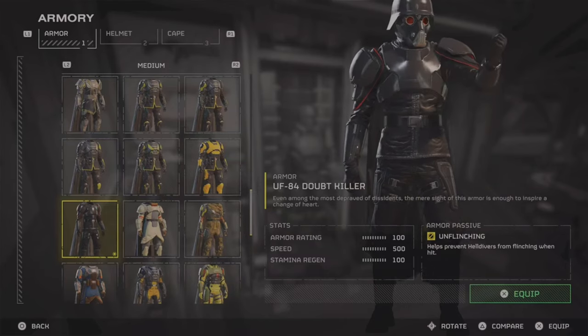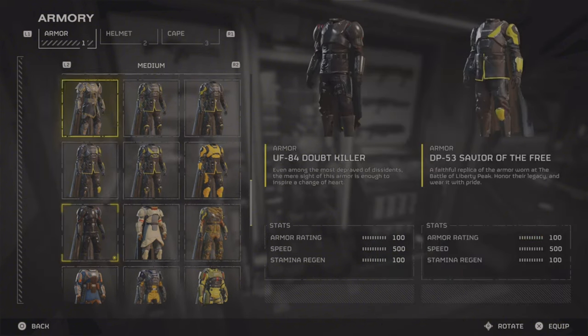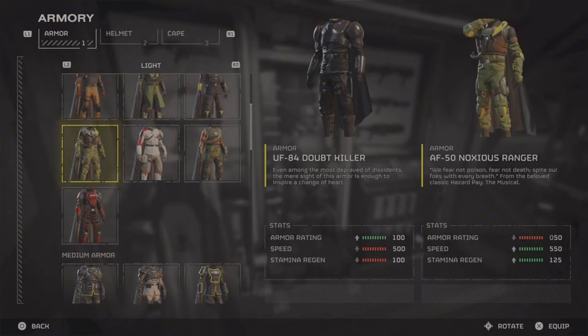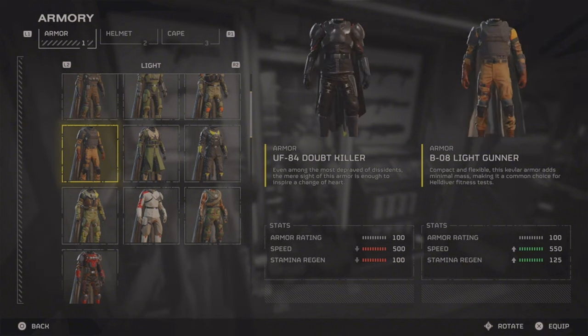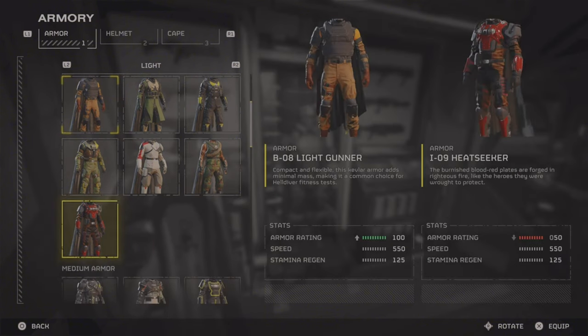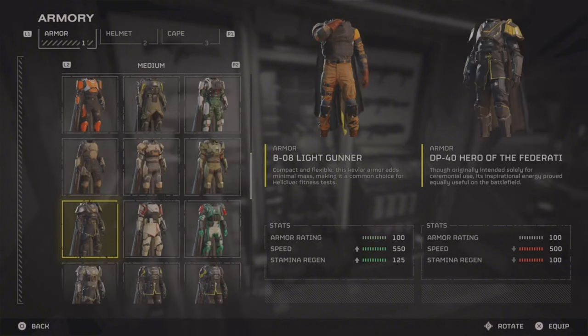I've been playing Helldivers 2 since the launch of the game and I came up with a few armor ideas. What if you could take the look of the Doubt Killer suit and put it on the BO8 Light Gunner class, or choose the Light Gunner class with any of the Truth Enforcer suits? You would have the passive and the armor of the Light Gunner but the look of the Bloodhound.